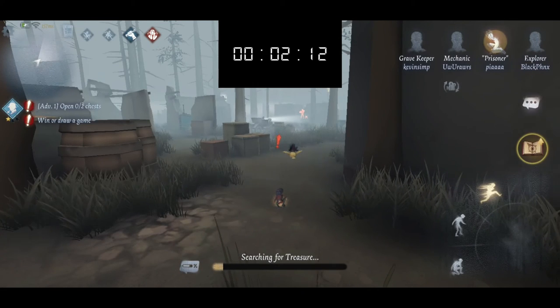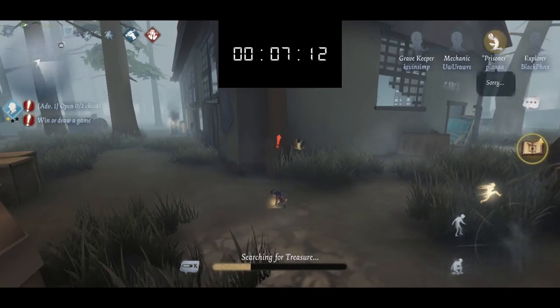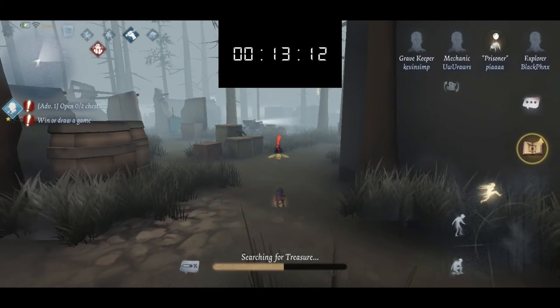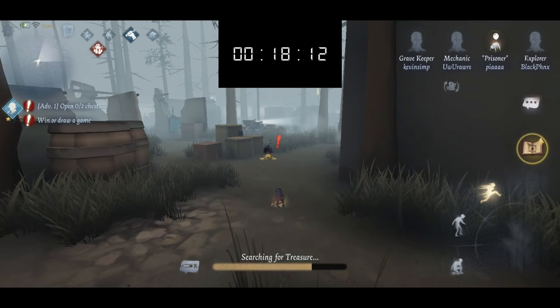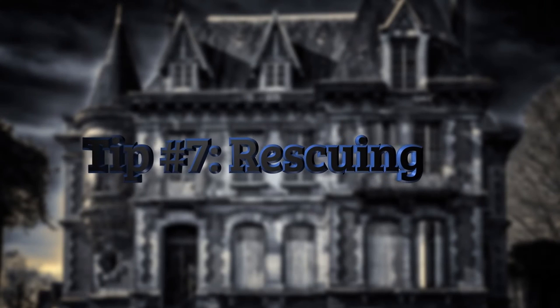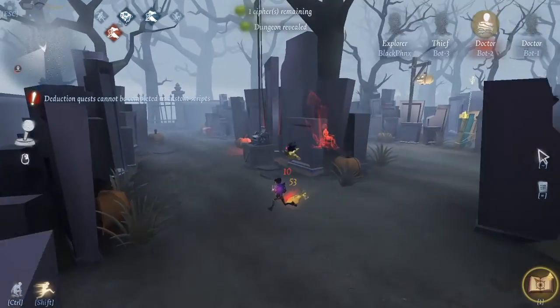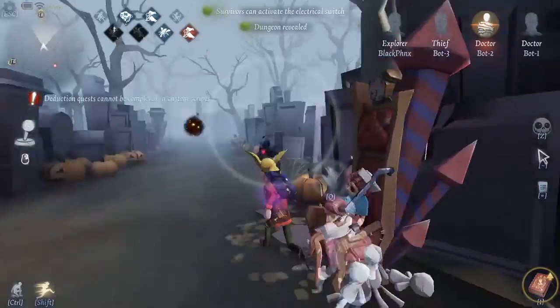Tip number six: I have yet to do some proper testing with this, but in most cases I think when you spawn in at the start of the match, it's very important to head towards the closest treasure to you, unless that treasure spawns at a very far distance — in that case, decode the cipher closest to you. Tip number seven: I recommend trying Tide Turner. Many times I've actually rescued people from chairs because of Explorer's stealth — being small and able to sneak up to a chair.